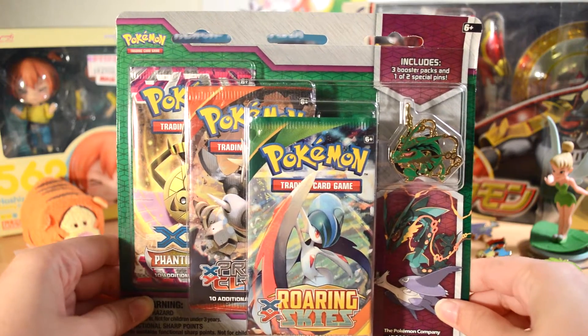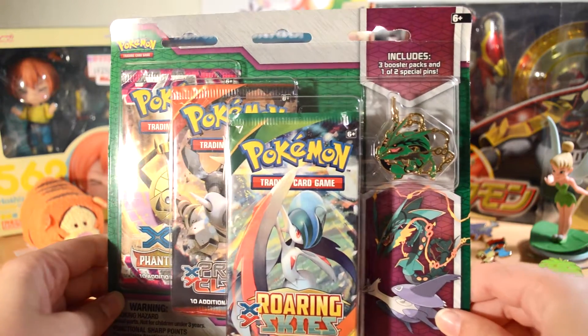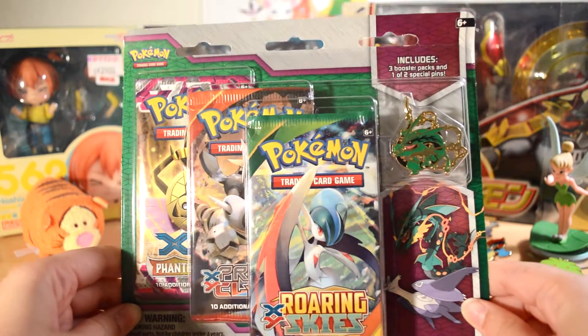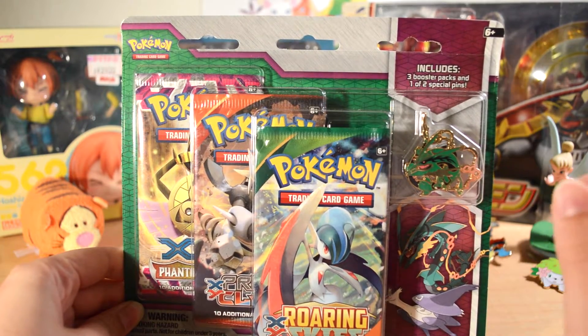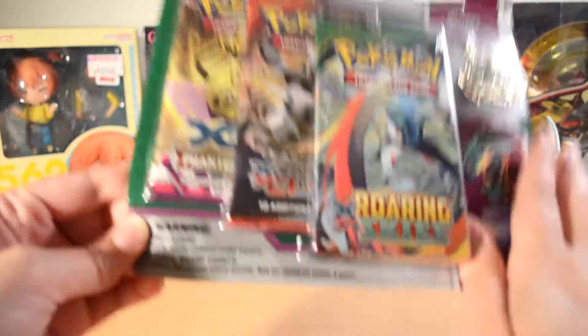What is up you guys, Duck from Duckstals here. Today I have this Mega Rayquaza Blister Pack with the Mega Rayquaza Pin and Roaring Skies, Primal Clash, and Phantom Forces. I already have the Mega Latios Pin so I just needed the Rayquaza, and I'm so glad I found it. Let's get into this right now.